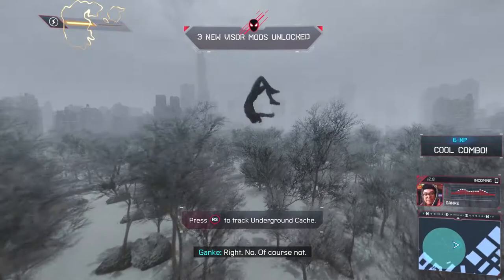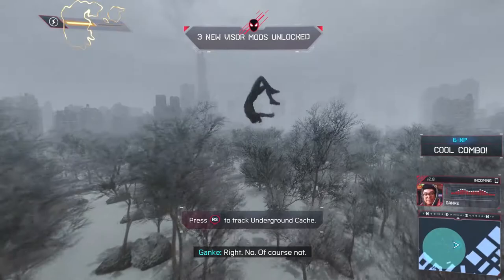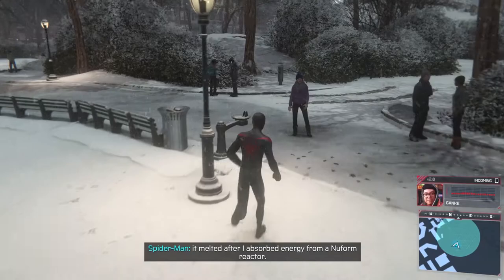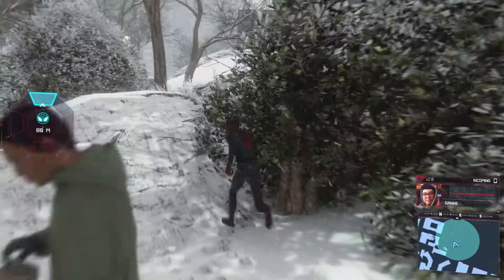So did you find Finn's phone? Yeah, but it melted after I absorbed energy from a new form reactor. How are you not dead? Felt like it for a minute there. But then I released all the energy in kind of a mini explosion. Luckily I didn't bring down the whole lab. Because when I play games I find supplies, I'm gonna pick up the supplies.